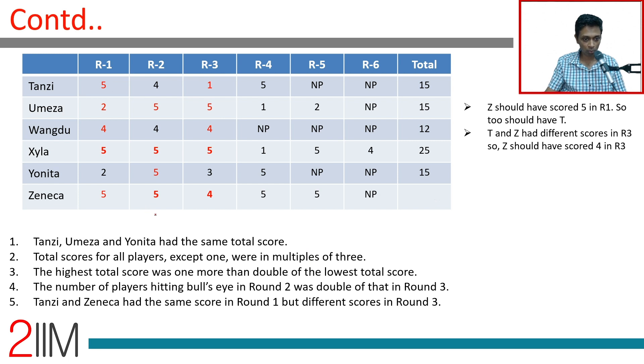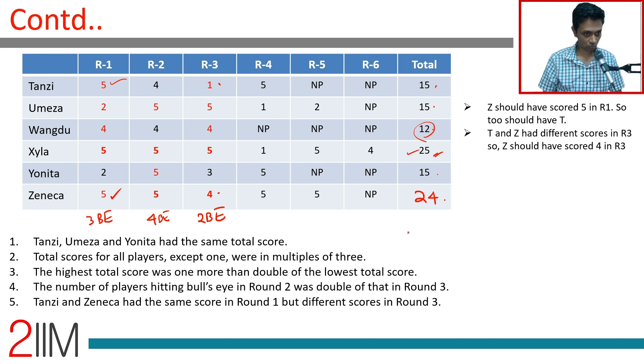Four bull's eyes in round two. Two bull's eyes in round three. Three in round one. Zayla with the maximum at 25. Zeneca with 24, a multiple of three. All but Zayla are multiples of three. 2×12+1=25. All the conditions appear to be satisfied. We should just jump onto the questions and get them right.